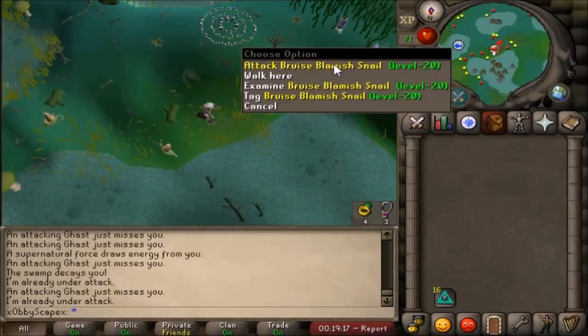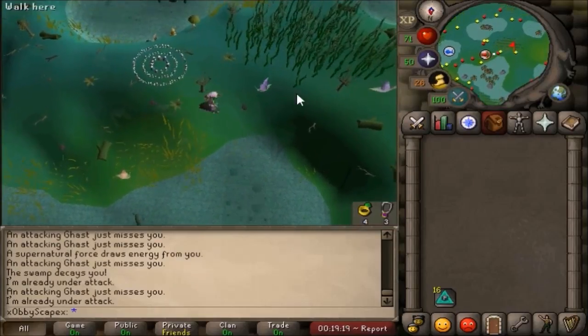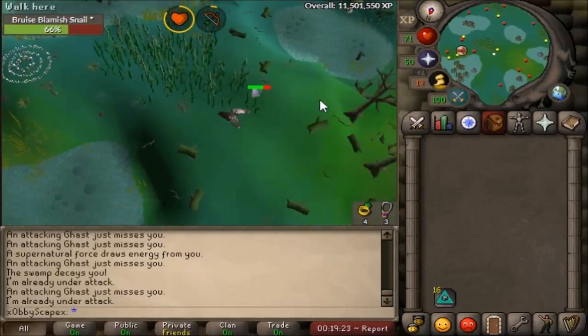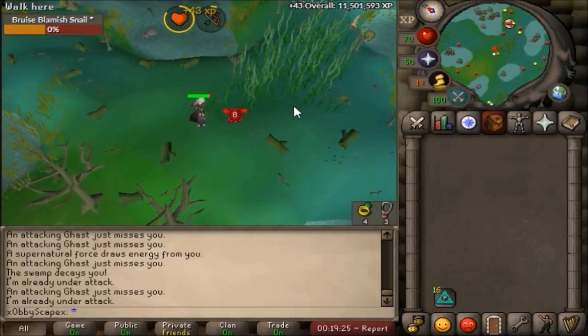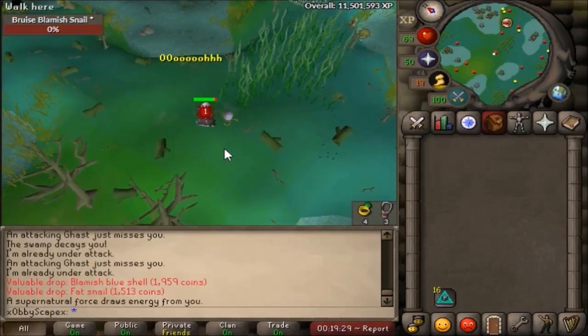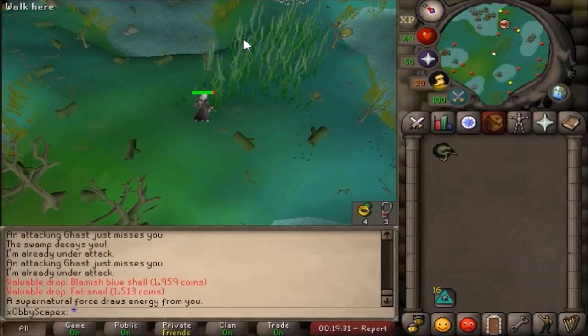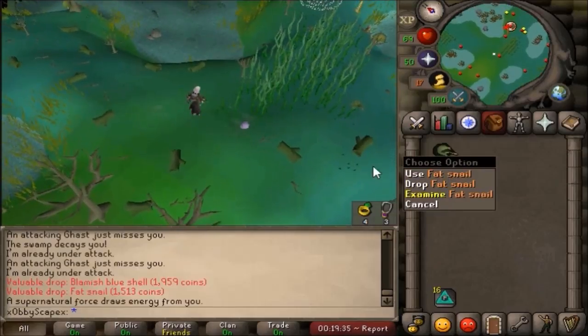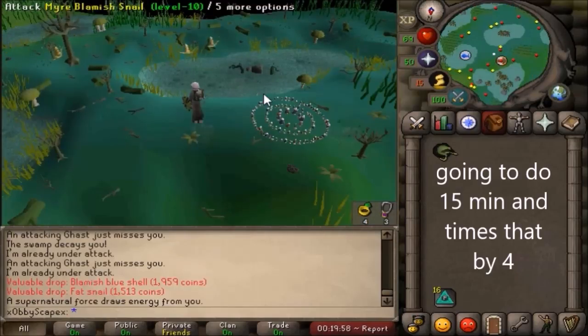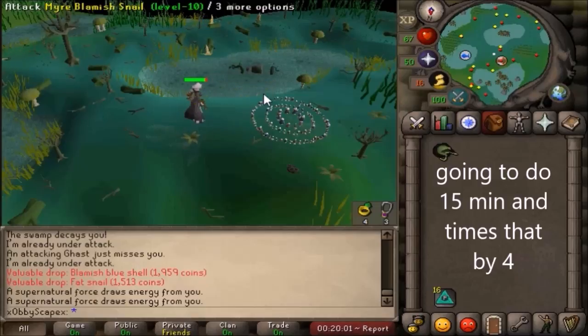They will drop a thick snail that you can sell in the GE for 1.5k. You only pick up the fat snail — the head doesn't sell for anywhere near that price. The only thing that's worth getting is the fat snail. I'm going to do 15 minutes of these and times that by four so I know how much you can make an hour.